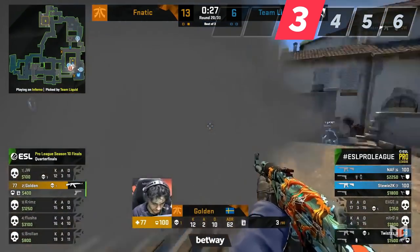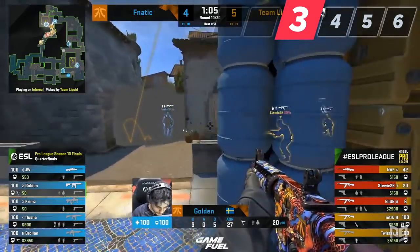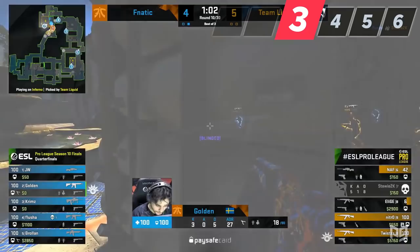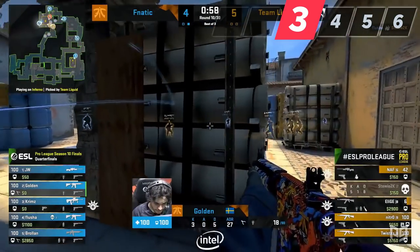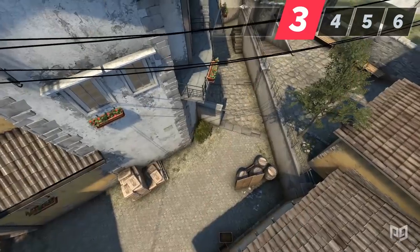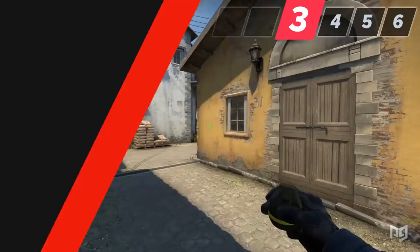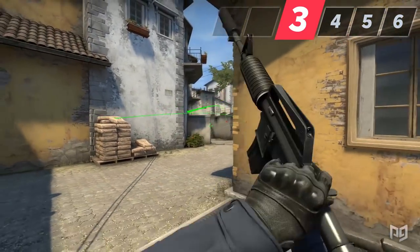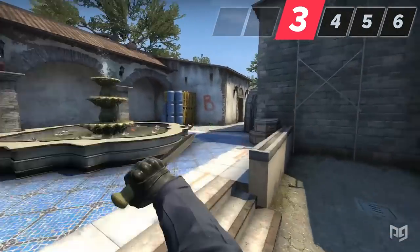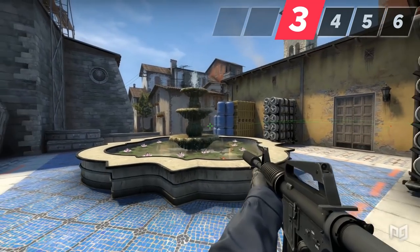As a B side player you will commit most of your grenades to maintaining control of banana. If you can do this, you will contain the Ts inside the middle alt area, which helps your A players because they don't have to worry about rotating back. When holding banana you want to play towards the corner so you can easily fall back to the bomb site. While having banana control is really useful, you won't be able to hold it forever. When the Ts apply pressure and your grenades run out, it's okay to fall back and play from inside the bomb site — on a two-player site, staying alive is far more important.